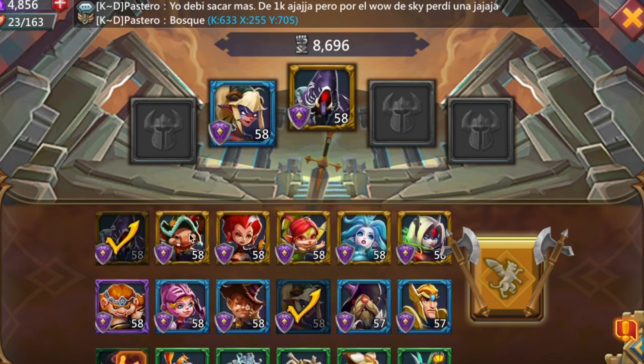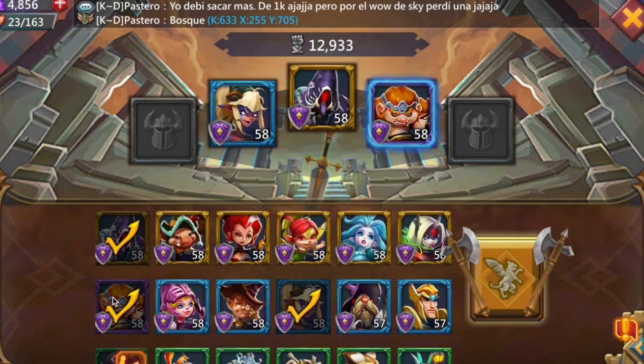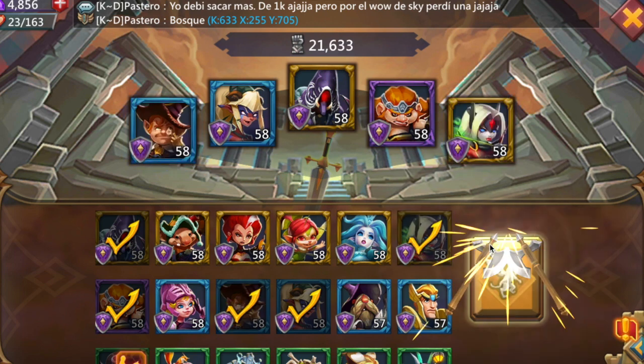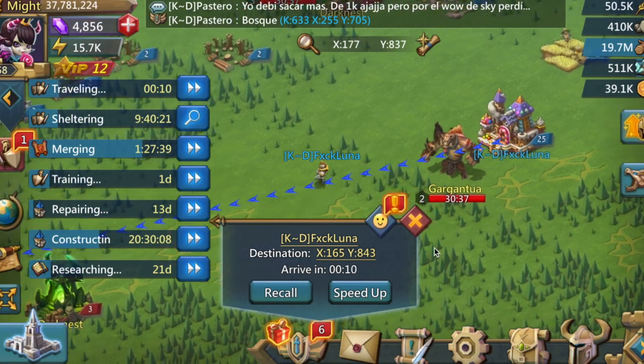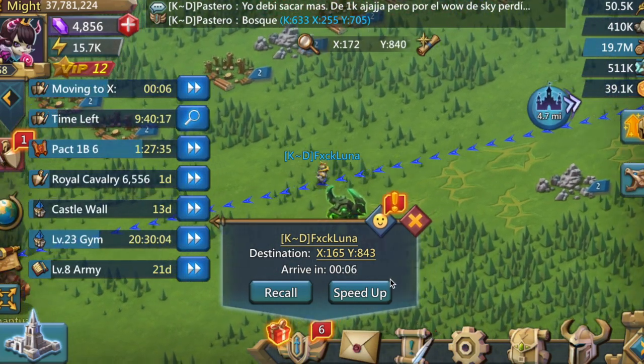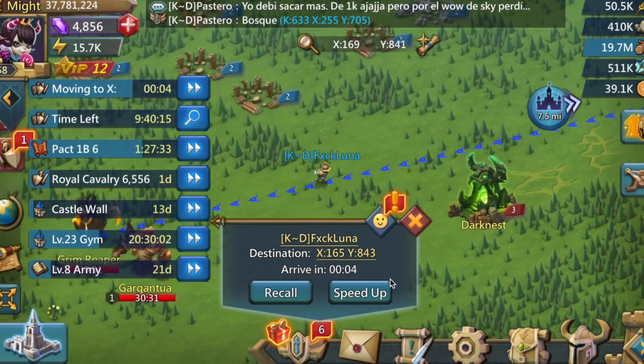Level 1 to 3 are Demon Slayer, Scarlet, Bolt Tracker, Trickster, and Black Crow. For these lower level monsters you want to focus mainly on damage.